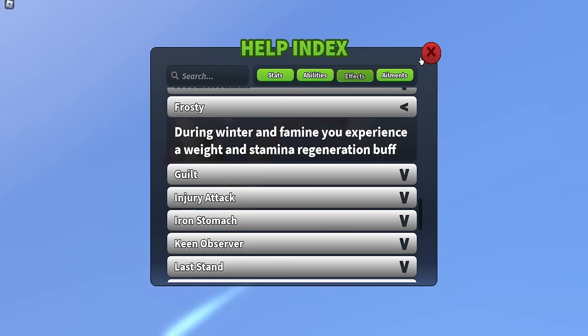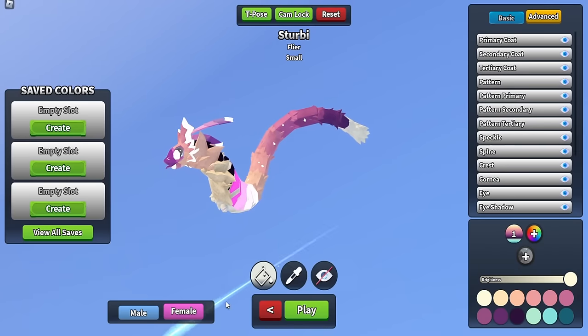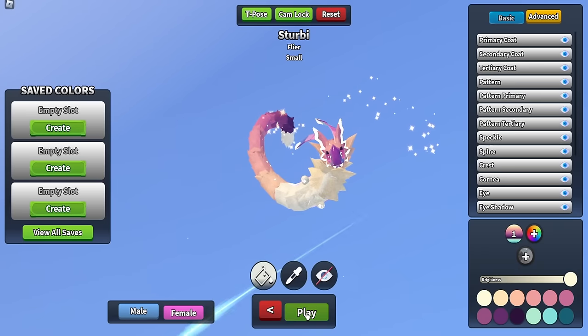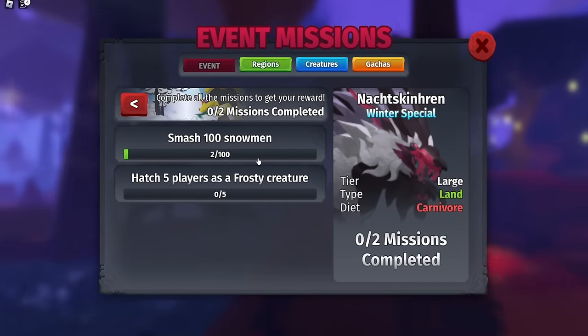The second mission is to hatch five players as a frosty creature. I highly recommend the Skirby, or if you don't have it, find a creature with the passive effect Frosty. Make sure you set yourself as female so you can place down a nest and lay eggs to nest people.